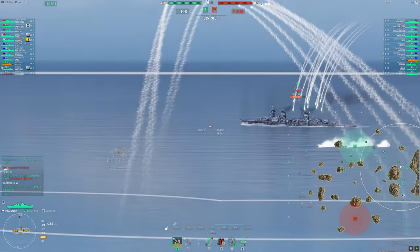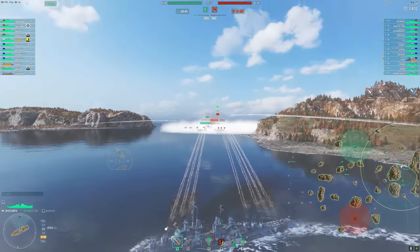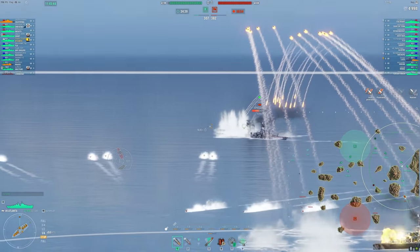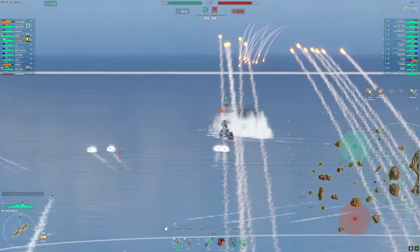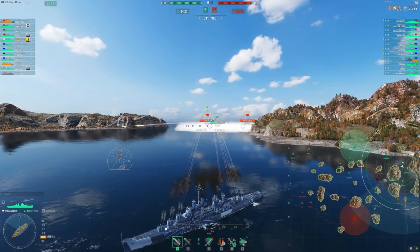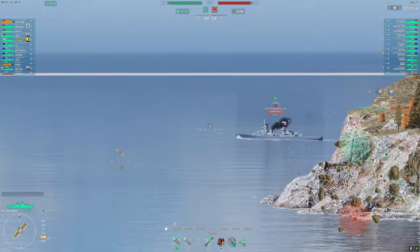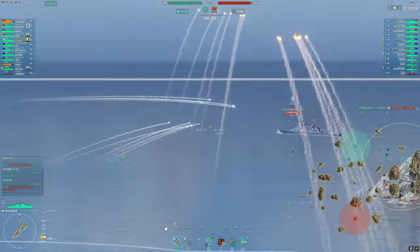You just got to hit superstructure and upper belts — you can see like 3,500 damage there. It's better to shoot HE when they're angled, obviously; we only get 1,500 that time. But Atlanta specifically is all about learning the aim. I haven't played this ship for a while, so I'm kind of relearning it, but if you're used to the arcs and how it plays, this ship can deal some nasty damage. It is a really, really strong cruiser.